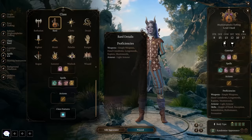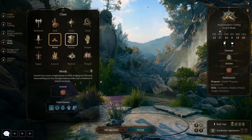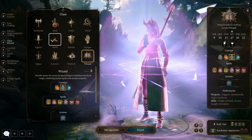The next choice is your class. You can choose between 12 different classes: the Barbarian, Bard, Cleric, Druid, Fighter, Monk, Paladin, Ranger, Rogue, Sorcerer, Warlock, and Wizard. Each class comes with its own utility, abilities, and preferred armor sets and weapons.